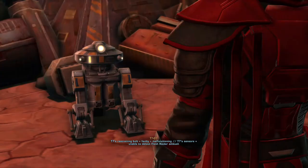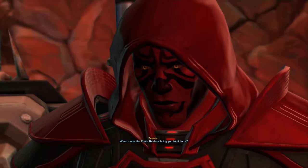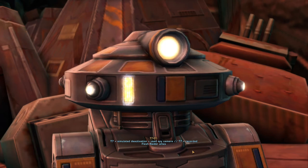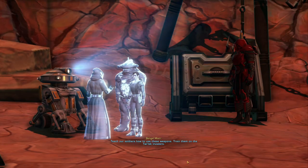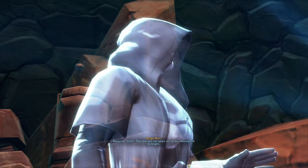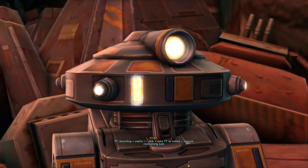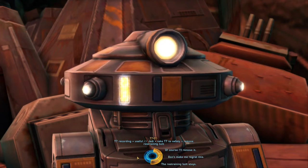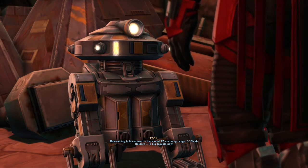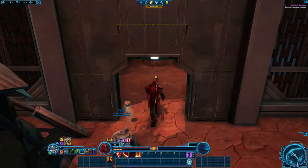T7 is a Jedi reconnaissance droid. He recorded Flesh Raider allies being taught how to use weapons — trained on the Twi'lek invaders. And we heard: 'When will we strike against the Jedi?' — 'Patience, Caliph. The Jedi will fall when our army reaches full strength.' We've now got our first official companion.